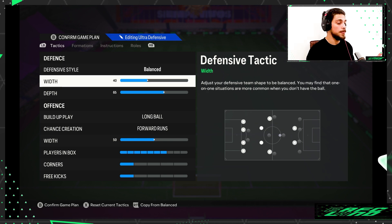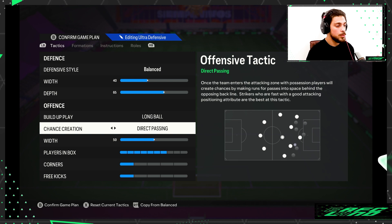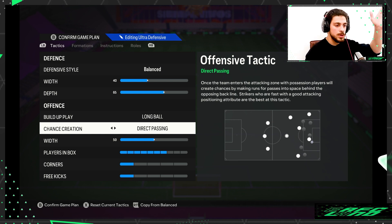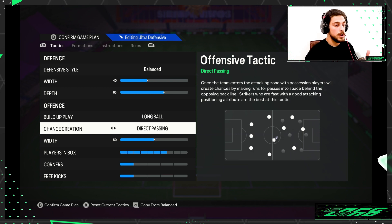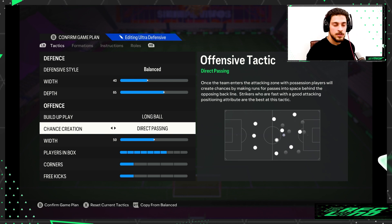This worked so well for me - I don't even know if it was post-patch but it was amazing. Long ball with forward runs and direct passing - when you have forward runs you just go down the wing making those crazy runs and pass to them. You can trigger your left back to overlap with the left winger and trigger your right back with the right winger to make great passes, cutbacks, and crazy easy goals.